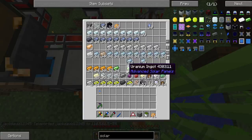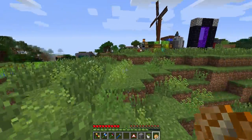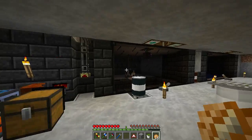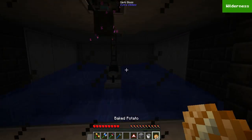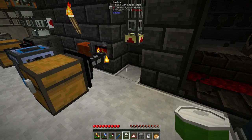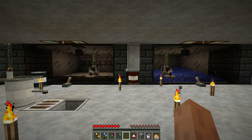This is the ore processing unit. I should put down my landmark. I have a few farms — the one I made in single player: there's an Enderman farm here and a blaze farm. Let me drop this in and put more processing back. The blaze farm works pretty well. Let me turn this on and let them both run.